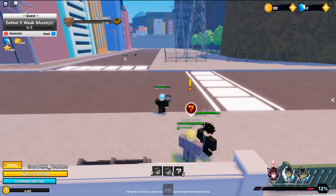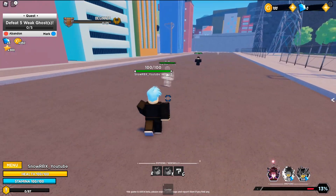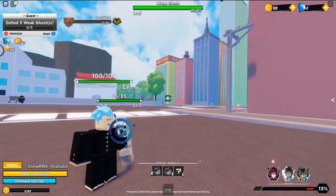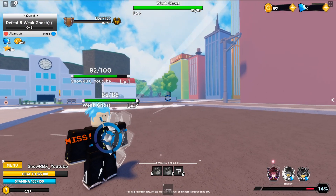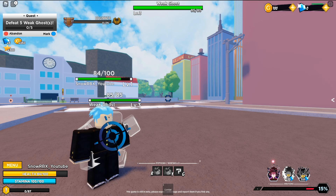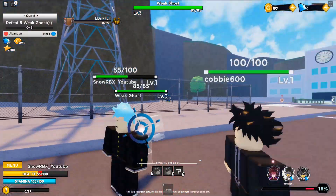Let's accept the quest — defeat five weak ghosts. Okay, they're only weak, but okay, this is the moment. Wait, what happened to my camera? I'm getting yeeted — I can't even attack! What's happening with this camera?